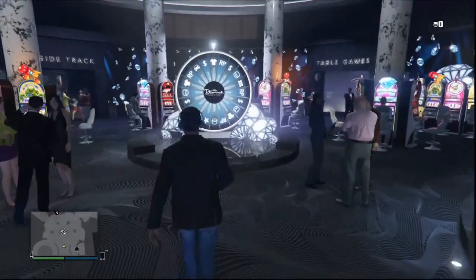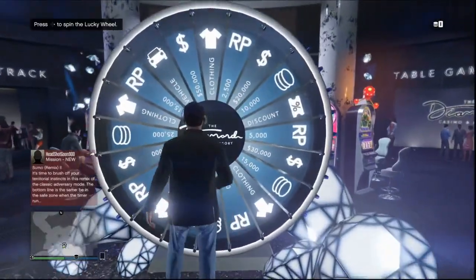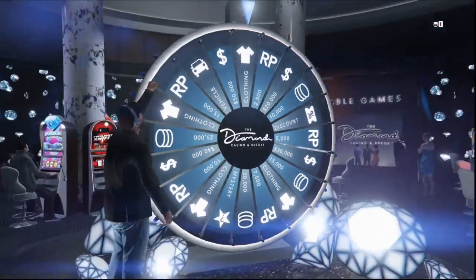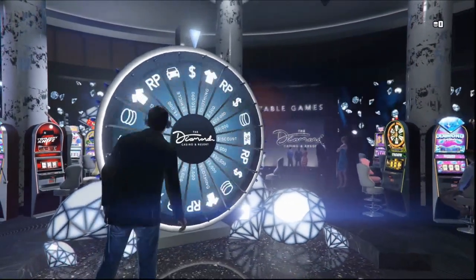I want to point out: look at the arrows pointing to clothing. That's going to be key — just remember that. I'm heading up to the wheel to get my spin. I'll give you the odds there, and we're also going to note the left stick icon. And here's my spin.